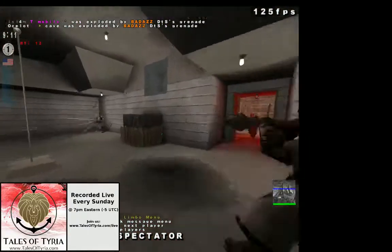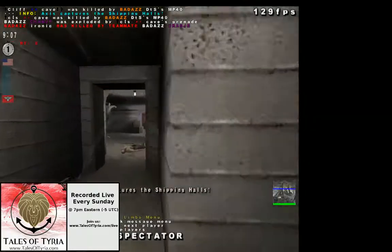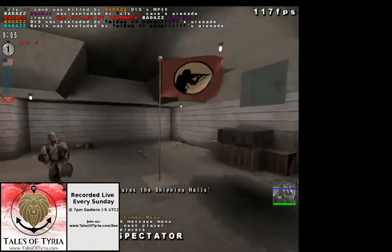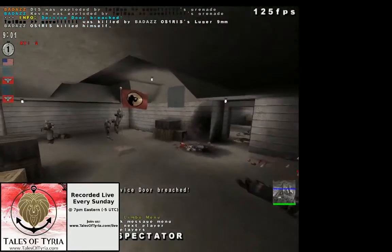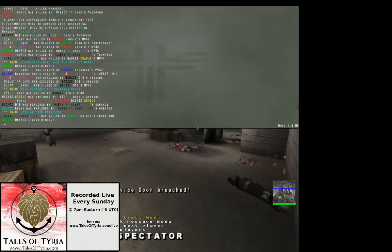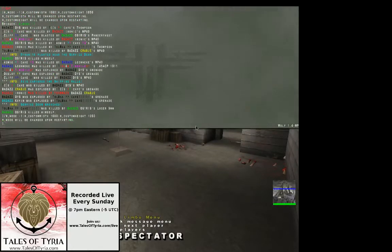Two kills with that nice grenade. Badass. DTS holding it down as they take control of the shipping halls. Grenades coming from the allies — DTS everywhere. He's saying DTS was just destroying people — four kills in a row before they finally took him down.